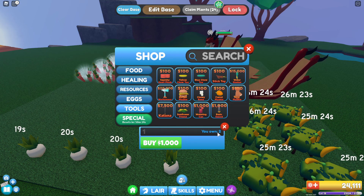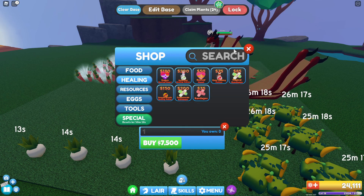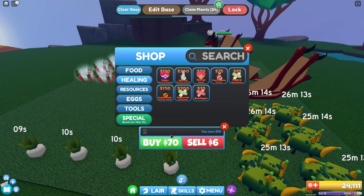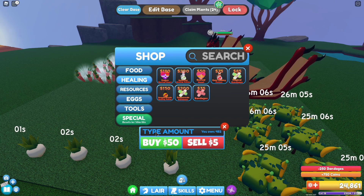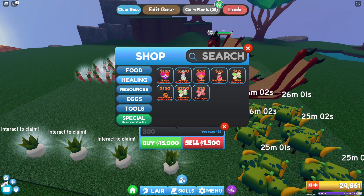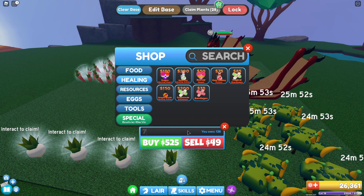Watering cans I have loads of — oh, we can't sell them. Eggs I know we can't sell either. Bandages — we've got 500, let's sell 250. Revival hearts — we've got 482, so let's sell 300 of them. Basic healing potion — we've got 138, so let's sell 70 of those.